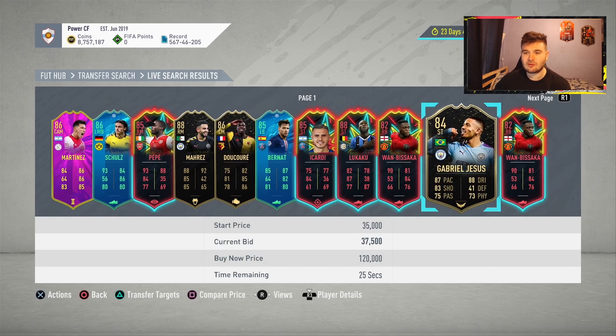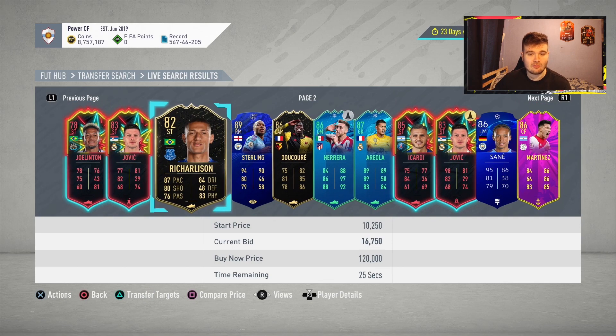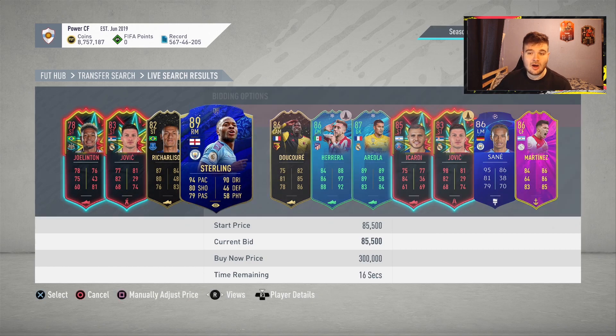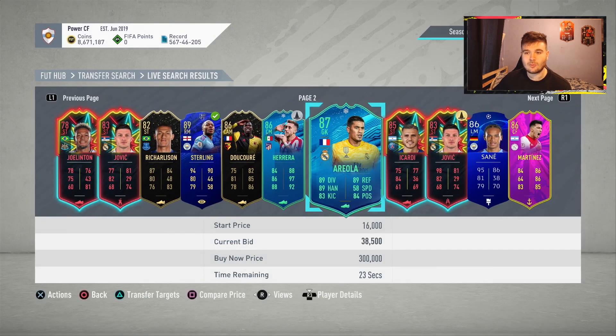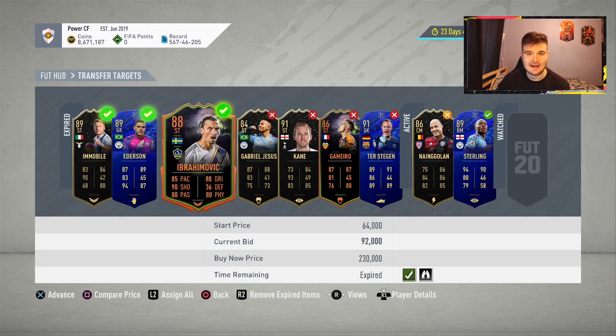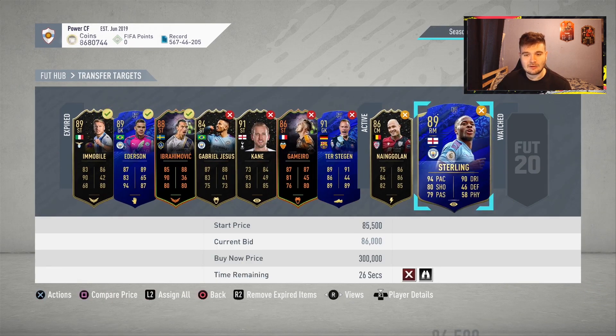Gabriel Jesus goes for around about 40k on FutBin so we know that's not a great deal. Raheem Sterling could be good — let me check FutBin. He's gone for the highest today at 96,000 coins. We've bid 86,000 and I'm thinking the highest I want to go is around 88,000. If we're able to pick this card up for around 87 to 88,000 after tax, we could make about three or four K.